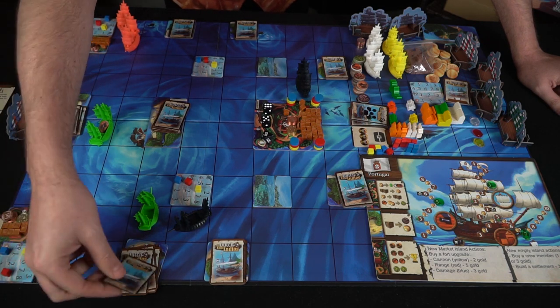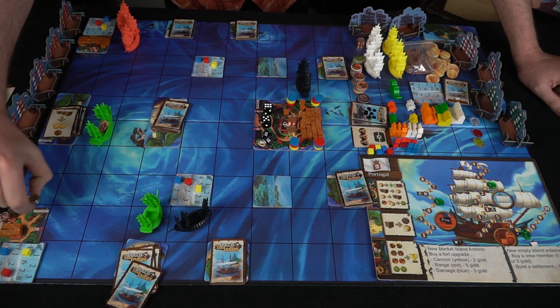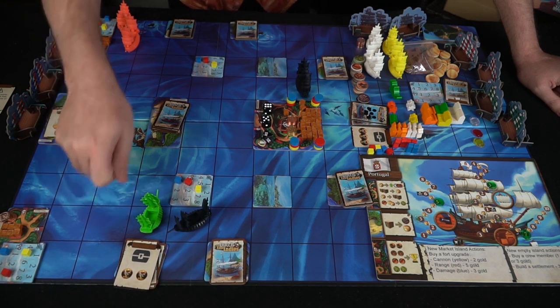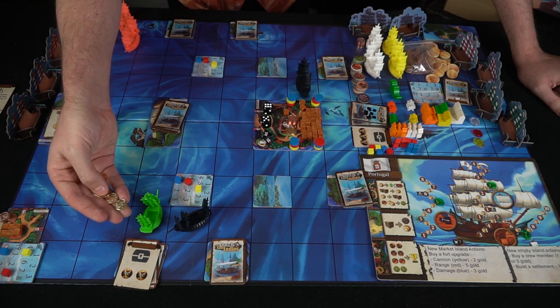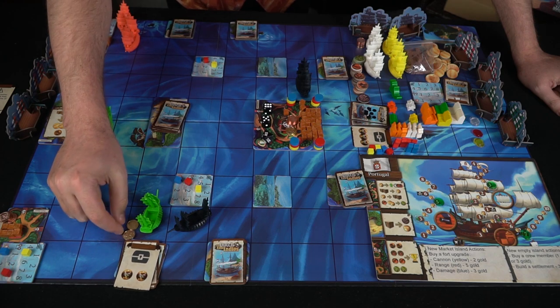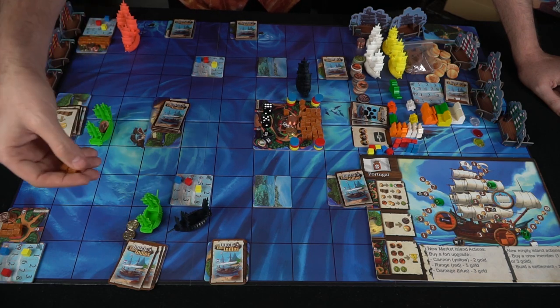Let's say he brought three cargo and two gold with him, and we flip over one of these island cards — treasure! Treasure is simple: you just get those pieces and put them into your ship. Remember you can only store so much, so if he was full he'd dump them into the ocean. After that he discards this card. Treasure cards do count as a basic card, so he can't draw another card after that.